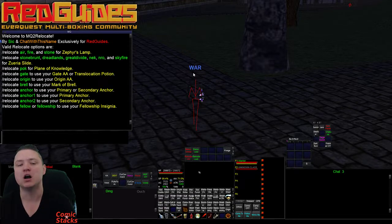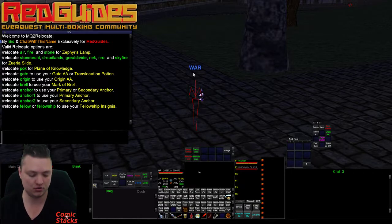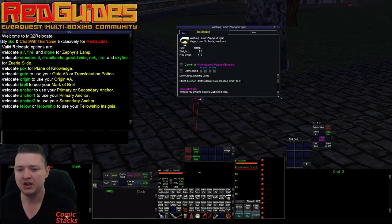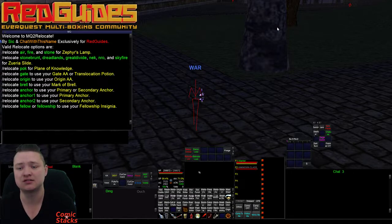This plugin is intended to organize and make easier use of things that allow your characters to relocate elsewhere. Some in-game items like the wishing lamp — you get one item and have to convert it to a different wishing lamp that you can then click to take you places. That's a super pain in the ass, and there are macros out there to do that, but you end up having to stop Kiss Assist or stop whatever other macro you're running just to convert the item.